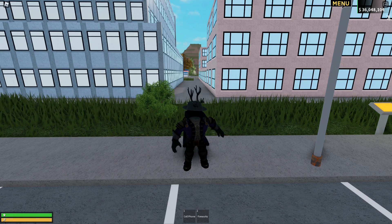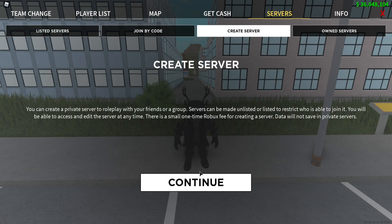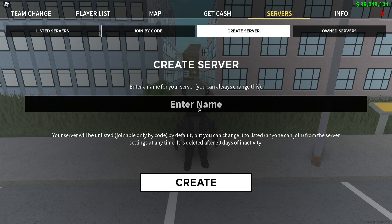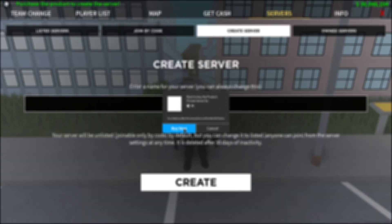If you'd like to create a private server, go to the right-hand corner and click Menu, Servers, Create Server, Continue. Type in the server name and hit Create.